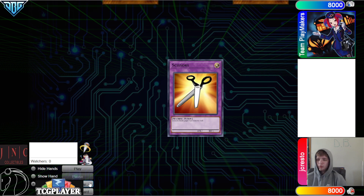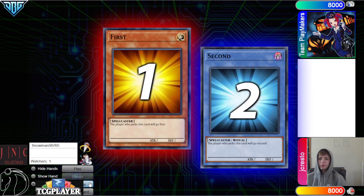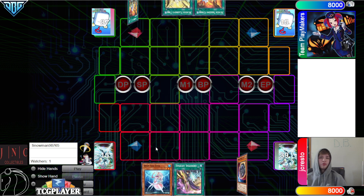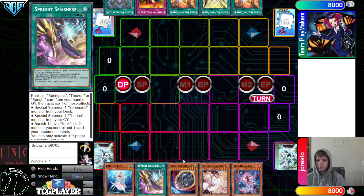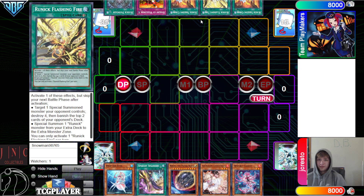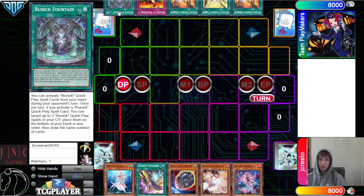We're going to see JC win the rock-paper-scissors shoot, and then they're going to go ahead and go first — 42 versus 40. Opening hands: we have D.Va, Smashers, Nib, Ash, and Kara. They have Freezing, Flashing, Freezing, Warlords, and Fountain.